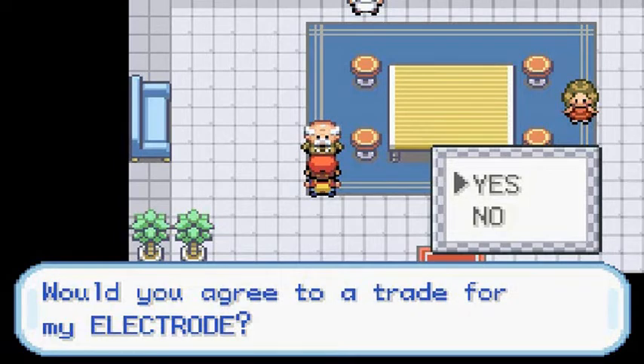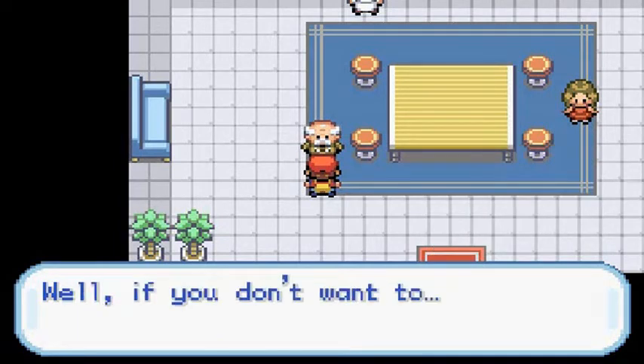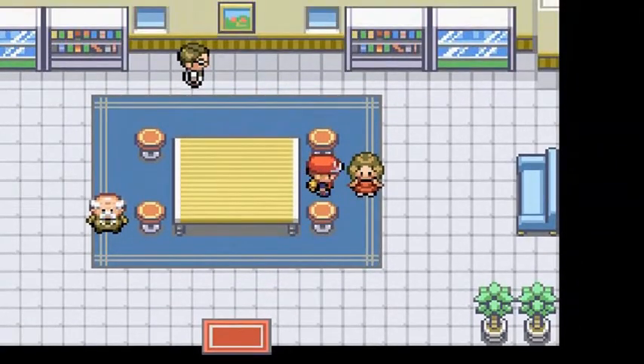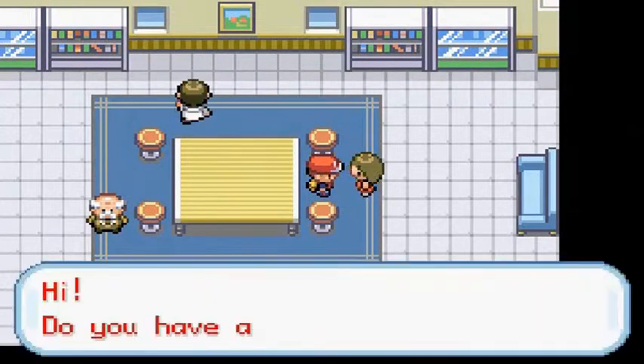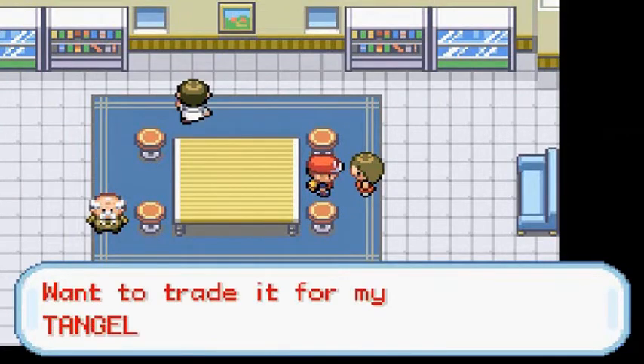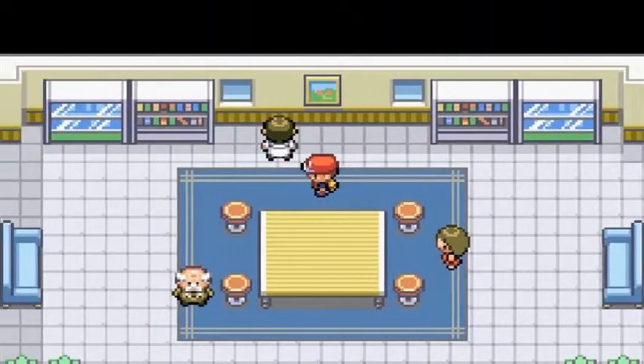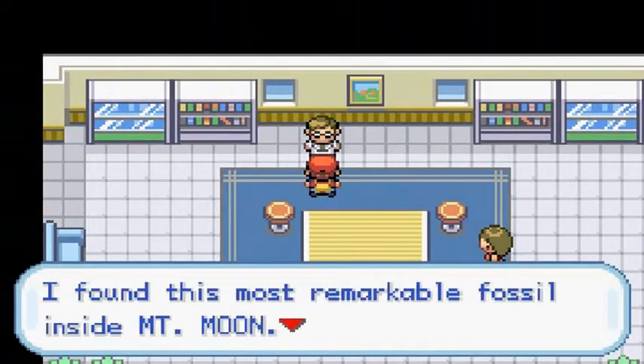I could evolve my Pikachu into a Raichu, but I would never, ever, ever trade this Pikachu because it's my Aaliyah — she would knock me into next week. The other trader asks: 'Do you have a Venonat? Want to trade it for a Tangela?' I will eventually — I think I'll do that in the next episode.